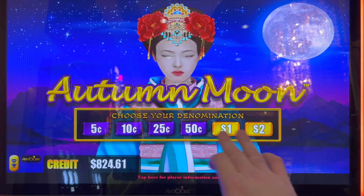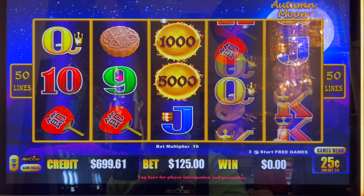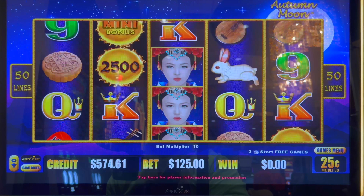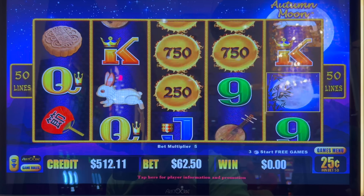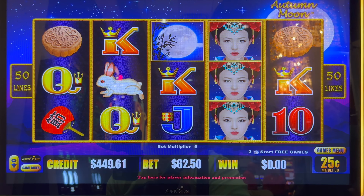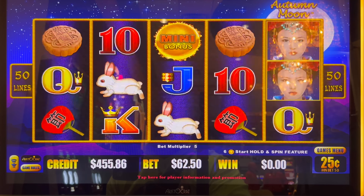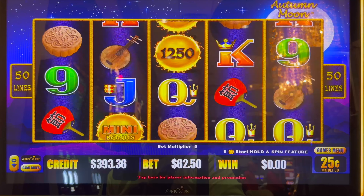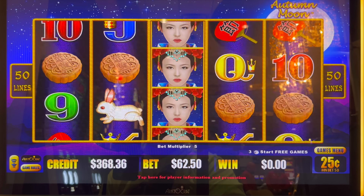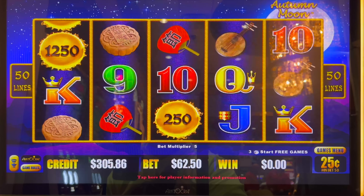We're going to go back to 25 cents a denomination, $125 a spin. Yeah, we're getting nice numbers there too. $62.50. Half our money back. Bonus rounds are tough to come by.